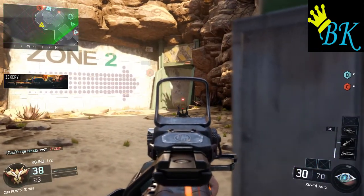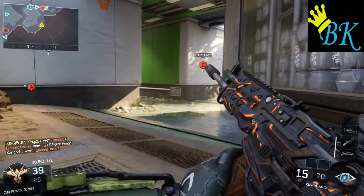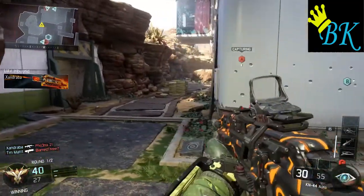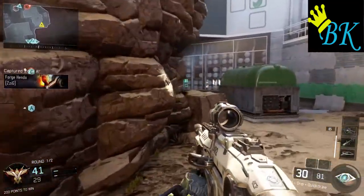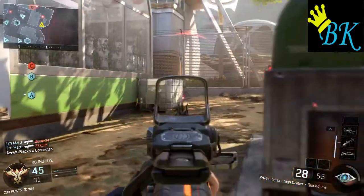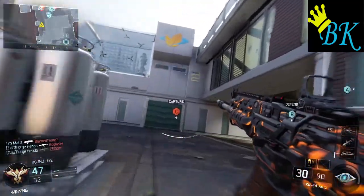So we're going to push back towards the other end of this left side and back towards A. There's another one down — we're on about a four gunstreak. We didn't get the bloodthirsty medal. So we're going to push back down this line of sight into the A spawn here, but the spawns are flipped — we've captured A. Unfortunately we just get picked off, about 25 points short of our Hellstorm.